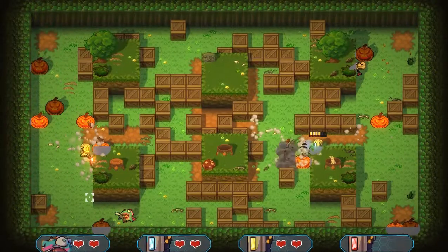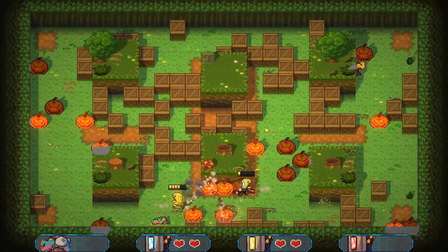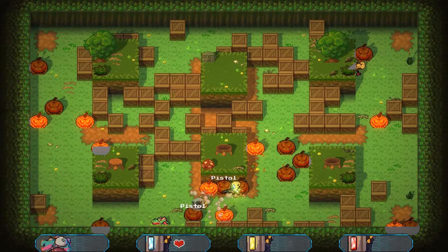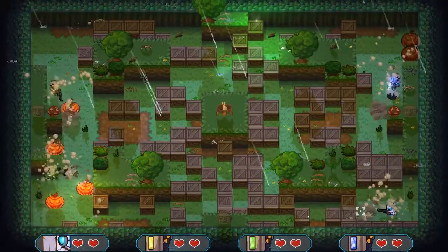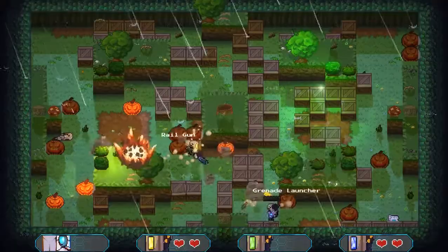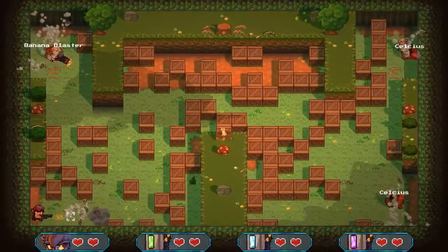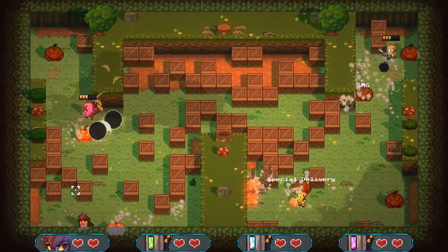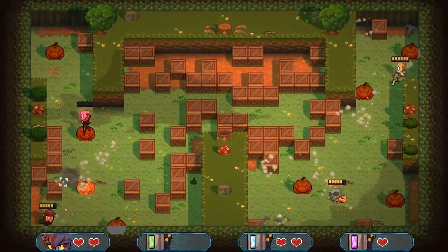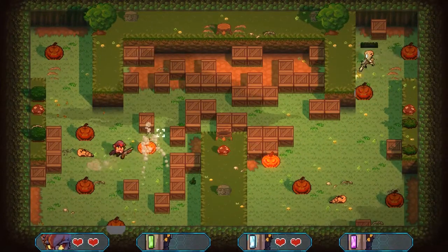Guns N' Boxes is a great concept with a lot of promise. There's not much content in the early access build, but it does give you a good taste of what sets it apart from Bomberman. It's a fun idea that's best with friends, either in the real world or online. It's currently going for $9.99 on Steam, and I think that's a fair price. There's still a lot of work to be done, but I'm a lot more excited for this than I would be for yet another Bomberman sequel.